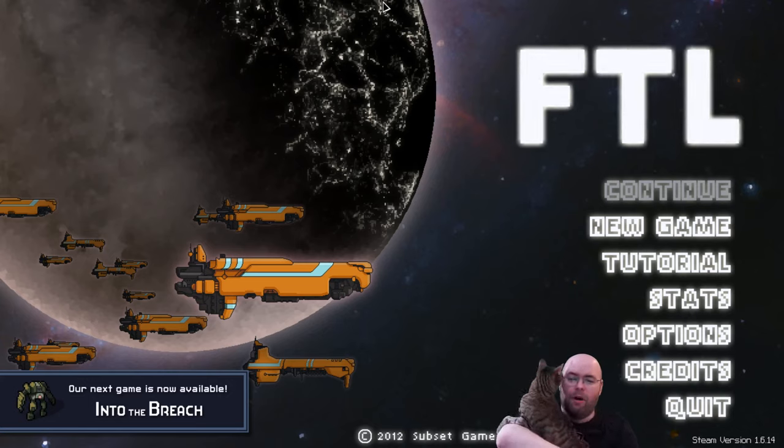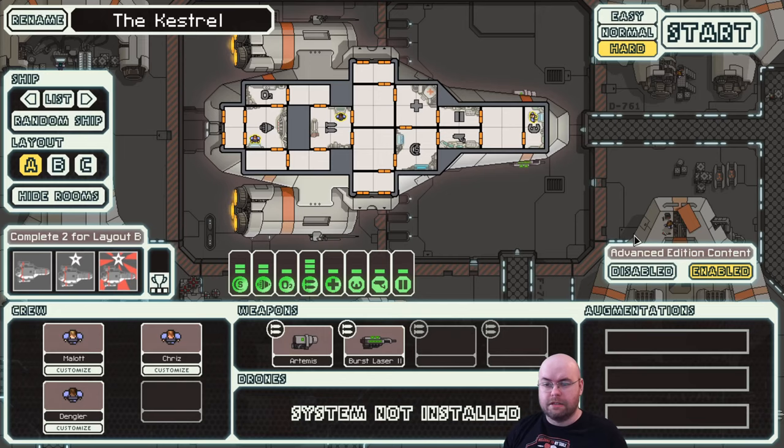So FTL is a game where you are a part of the Federation and the Rebels have just... actually, the game will give a better intro because I'm trying to remember. Anyway, what you do is that you choose one of a list of ships. Now, if you are brand new to the game and you're running it for the first time, your only option is the Kestrel here. This is the basic ship. There's nothing wrong with the basic ship, mind you.